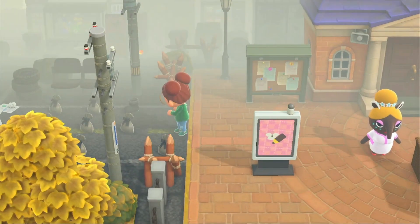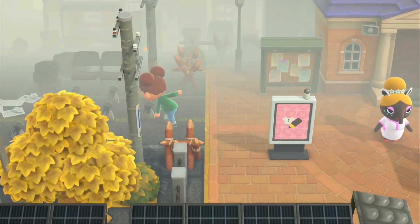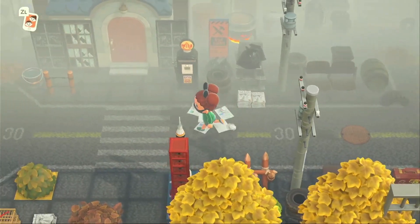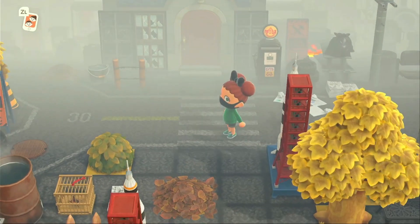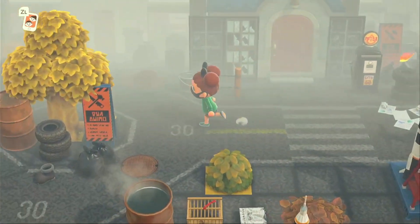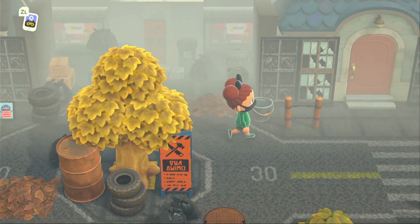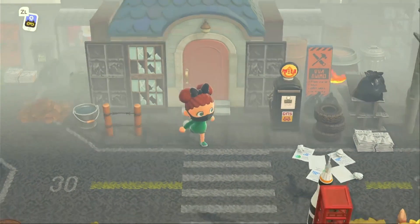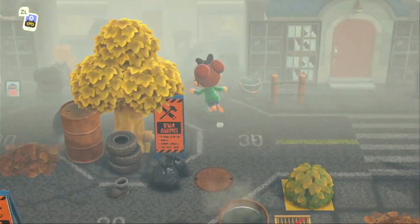Coming this way — wow, this is really well done. There's a lot going on. There are some gifts right here and we've got our Resident Services. I'm gonna pick up these gifts and see what's inside. We got a few different items — I just put on this little mask and bow. But let's get back to exploring. Looks like there's a villager home here with some broken windows.